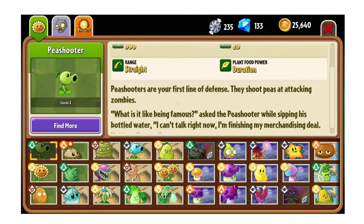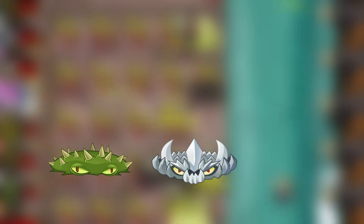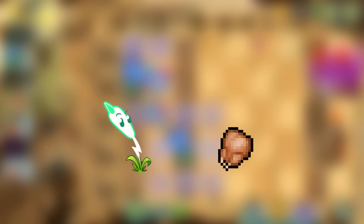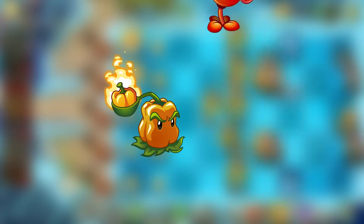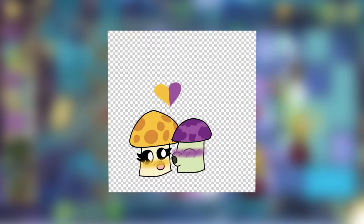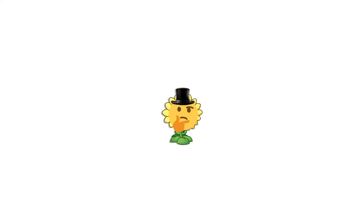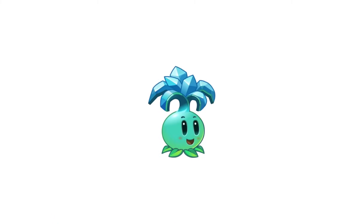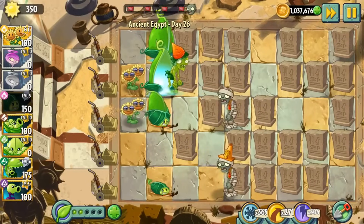Almost every plant in Plants vs. Zombies 2 has a reason or point to it. Spikeweed and Spikerocks handle rolling objects in Pirate Seas. Lightning Reed helps against chickens and weasels. Plants like Pepper Pot or Fire Peashooter are for cold levels. Sun Shroom and Puff Shroom help with Dark Ages' lack of sun drops. A lot of these are non-premium plants, but even some premium plants can be considered useful — Zoybean Pod, Ice Bloom — there are many examples of useful premium plants.